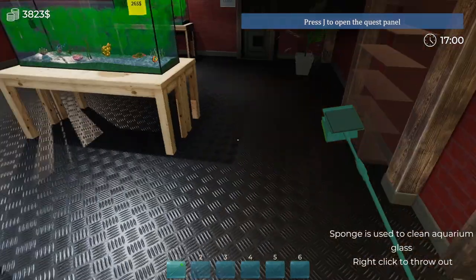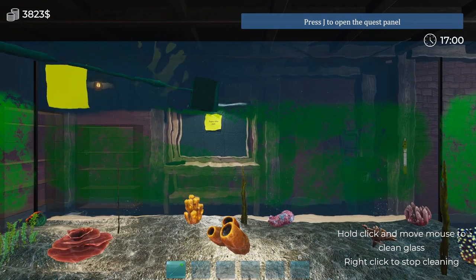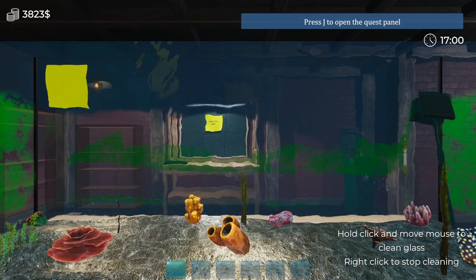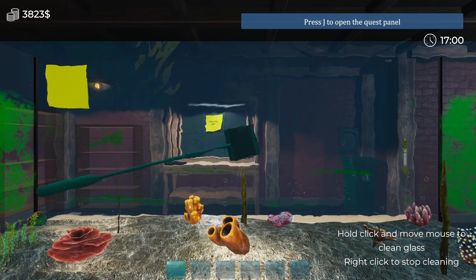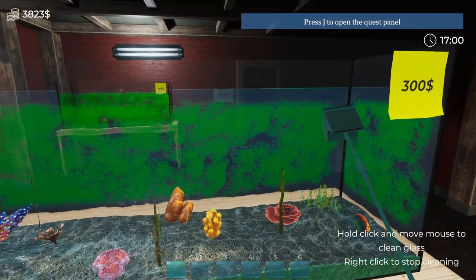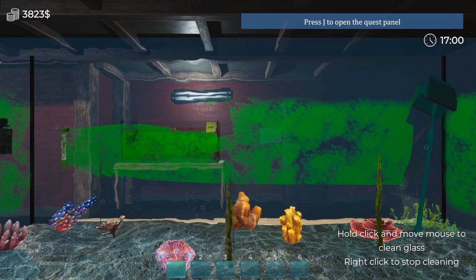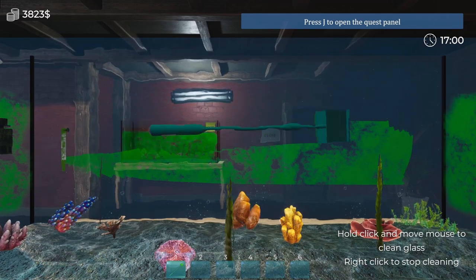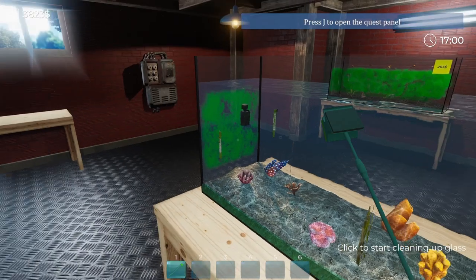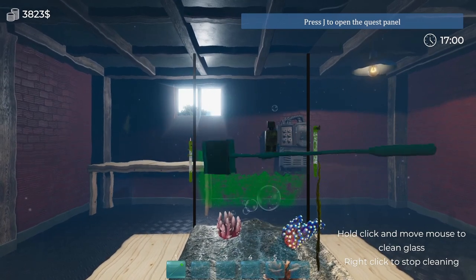We're gonna right click that off and grab our little sponge here and clean it up. You just hold down left click and swoosh. I like the solution. It's not a hundred percent — at least I don't think it is, unless it was just giving me non-hundred percent for tutorials. It does give you a little bit of leeway with that. The cool thing about this is you have a fully customizable basement, which I'm all about.